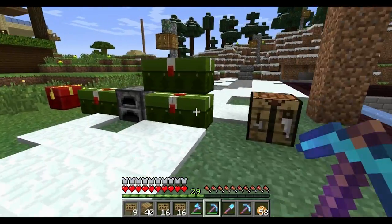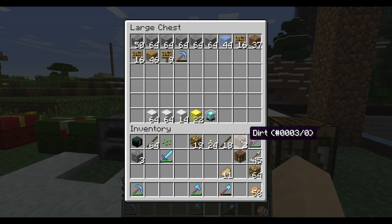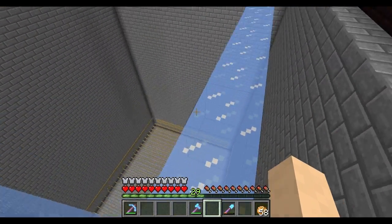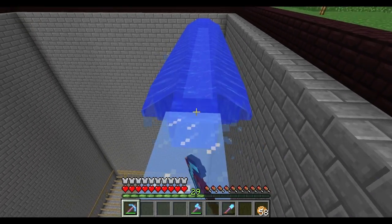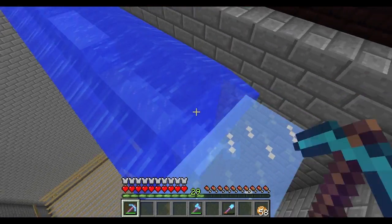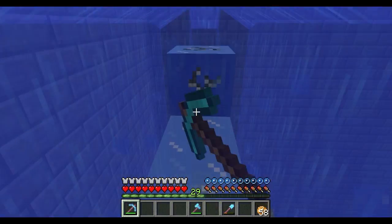I'm going to get rid of all these signs. I actually had to go back and farm more ice - I don't have enough ice. I had to put glowstone down there to stop everything melting. This is basically what I'm going to do - just going to do this for a very long time and then I'll get back to you guys with the finished product. Hopefully everything works the way I think it will.